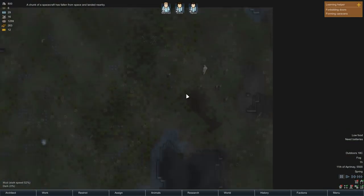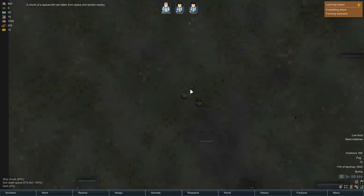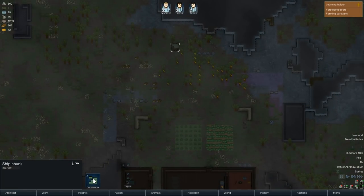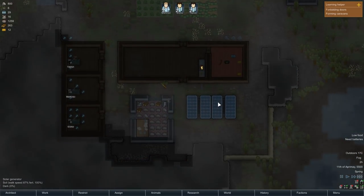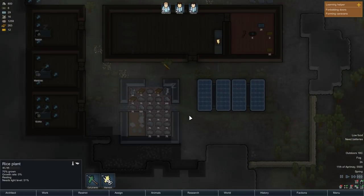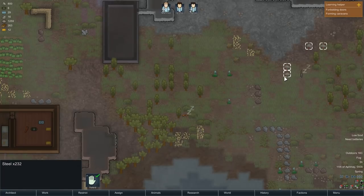How are the alpha beavers? They're all asleep. A chunk of spacecraft has also just landed nearby - that's quite bad. I'm guessing you can disassemble it as it says deconstruct and reclaim parts and resources - that's going to be interesting. Those crops will be grown shortly. We've still got enough food for a couple of days because we've only got three people, and we can go hunting if we desire.